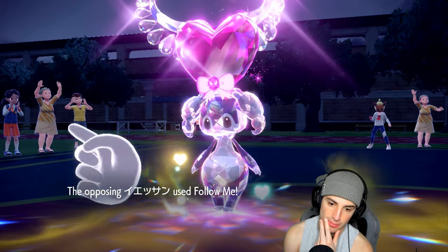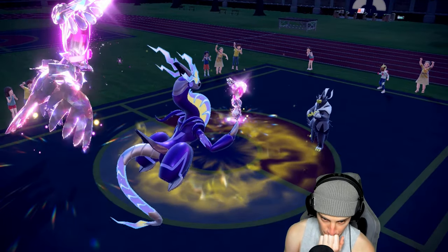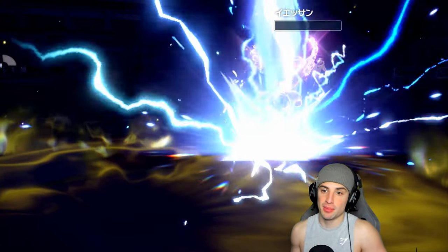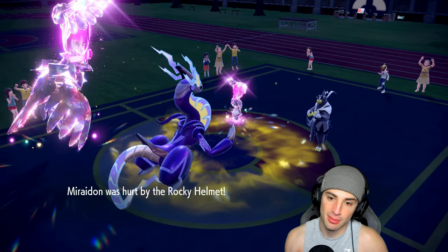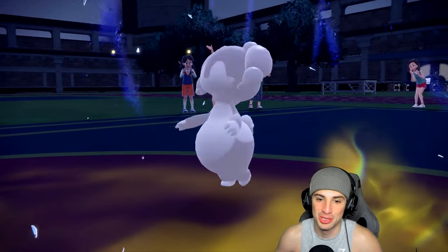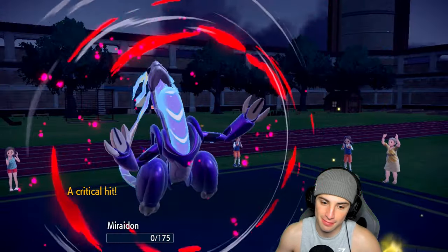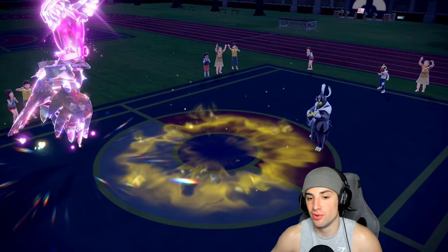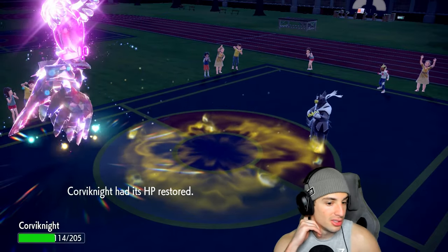Going after Urshifu - please don't be a Raichu swap. They use Follow Me, okay that's fine. Are they going for Wicked Blow? We have terrain control for the rest of the match. Wicked Blow could kill me which is terrifying. I Roost and take some Rocky Helmet damage - it's technically a contact move but Wicked Blow is special attacking which is kind of weird. Urshifu is giving us problems. They go for Wicked Blow - can we soak this? Urshifu is so strong. But I get back to full HP after Roost.